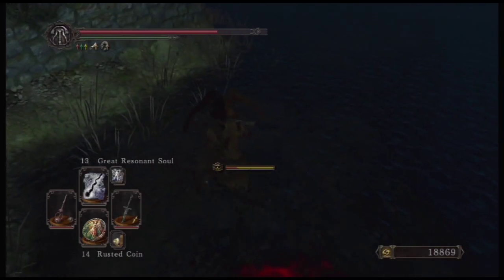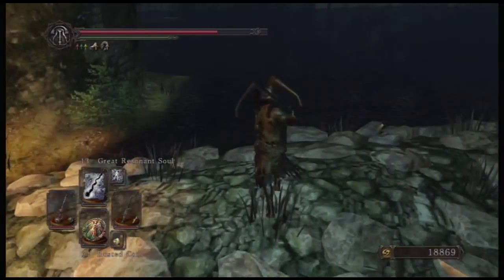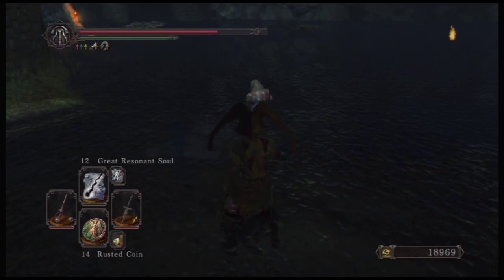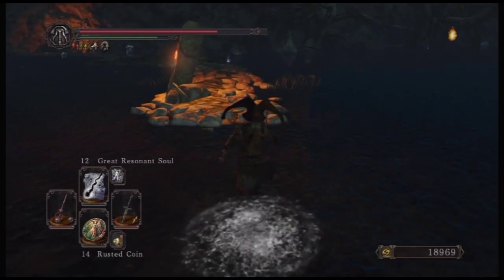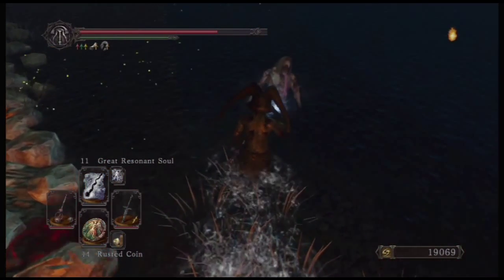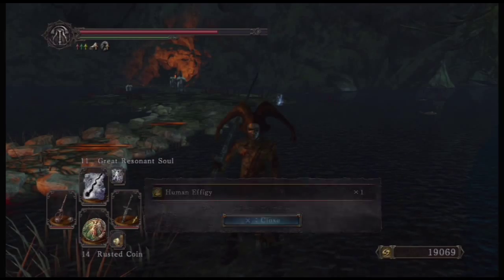You can get the Rusted Coins from the little guys in Belfry Sol — the second one, in fact, though you can probably get it from the first one also. There are rumors that there's actually a cap on how high item discovery can go, and all you need is the Gold Covetous Ring plus two. I haven't confirmed that — From Software doesn't really say much about anything — so you just have to figure it out on your own.